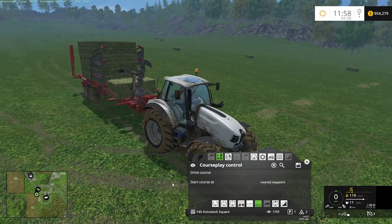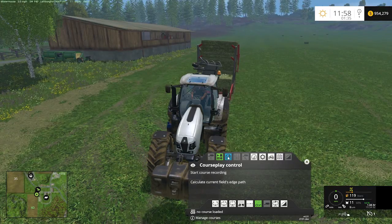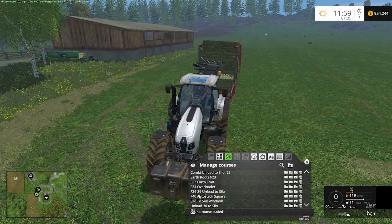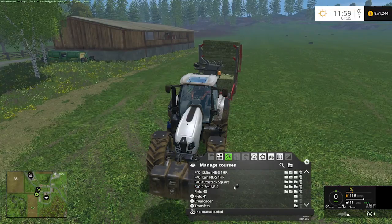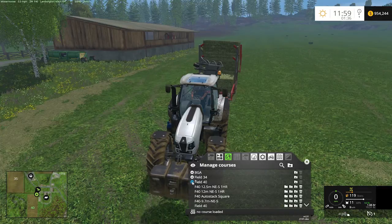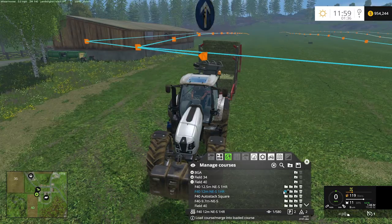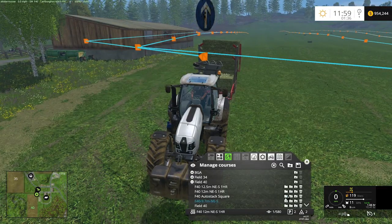Now in CoursePlay we're going to set this up for real and get it going. We'll clear out the course we just recorded because we'll add that at the end. I'm going to bring up my manage courses — the little globe — and under field 40, I need to put my course 'field 40 auto square' into the field 40 subfolder so all of it's together. We're going to recall the course saved when we did our windrow, because that's the course we followed with our baler and the course we'll follow now to collect bales. Then for the delivery course, we're going to add on the auto stack square course.